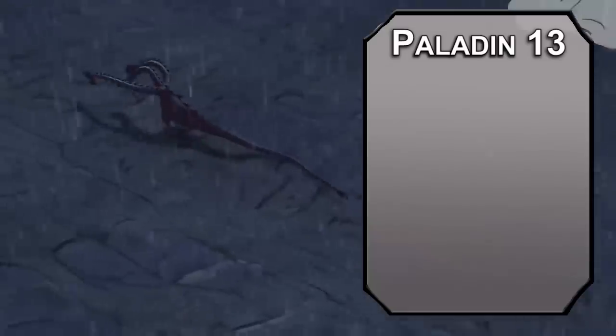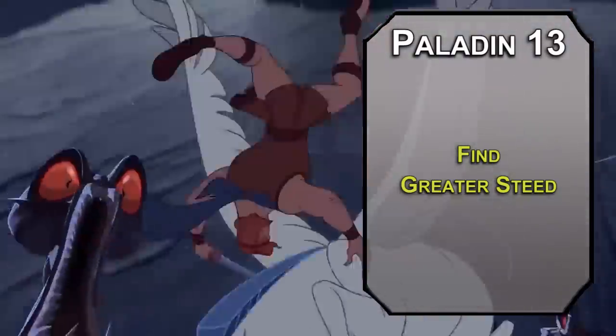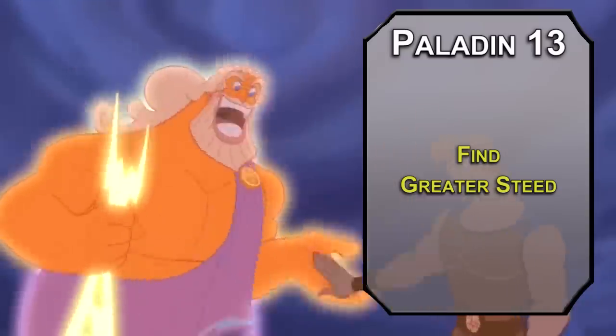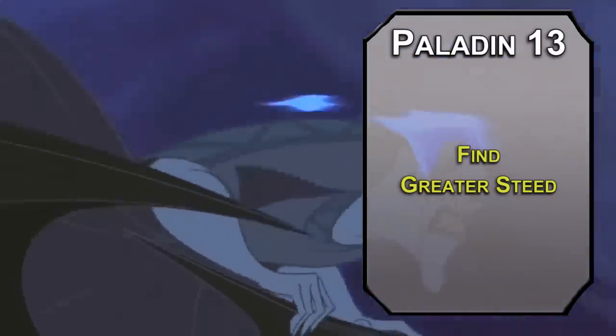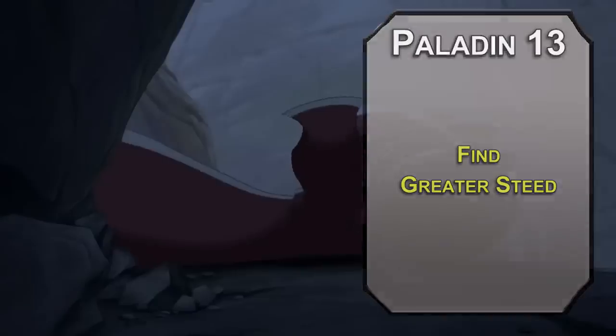Thirteenth level paladins can learn fourth level spells. Find Greater Steed summons an awesome steed, and we'll go for a Pegasus, but there are other great options — check out the spell in Xanathar's Guide to Everything for a full list. After spending 10 minutes to cast this, you can summon or dismiss the steed as an action. If it dies, it just goes to a farm-up state until you cast this again. Pegasi are amazing: they have a flying speed of 90 feet, which in addition to being fast also gives you amazing aerial mobility.